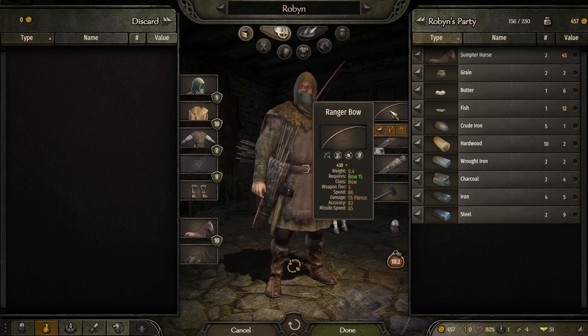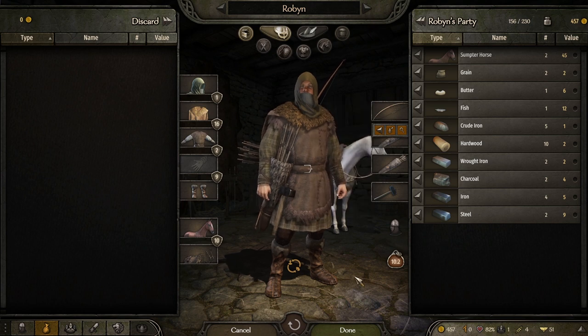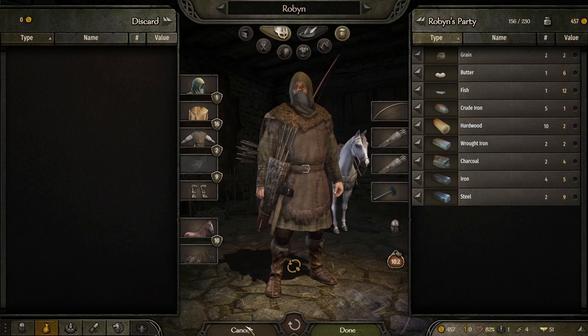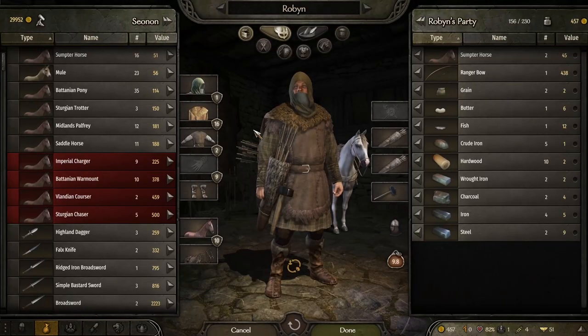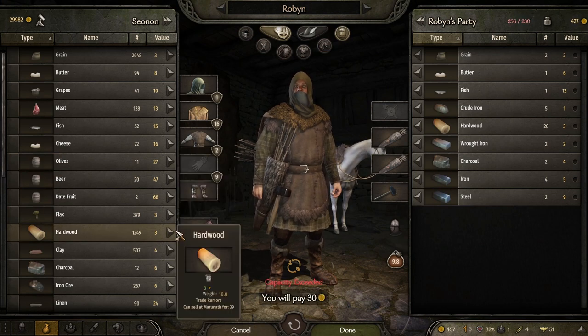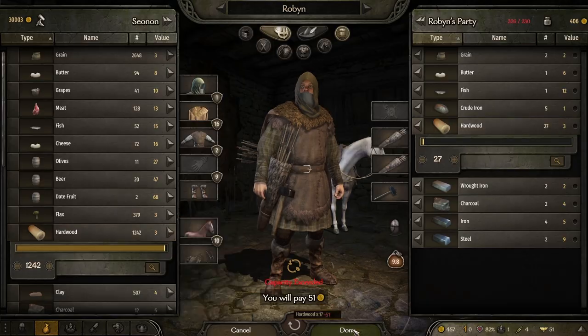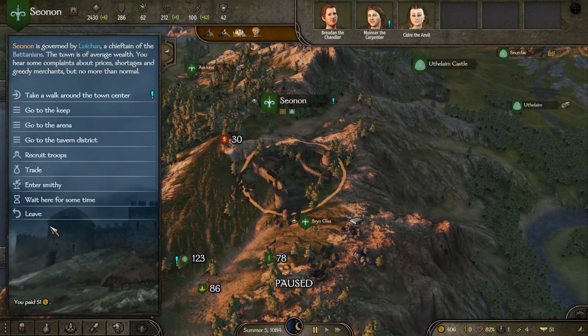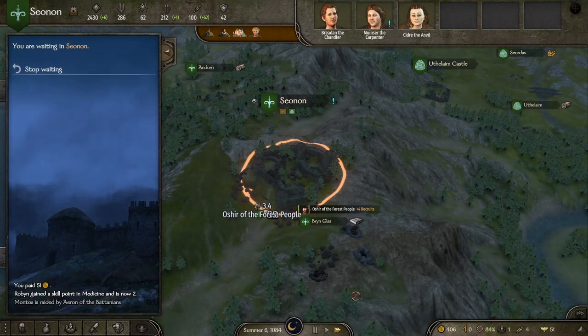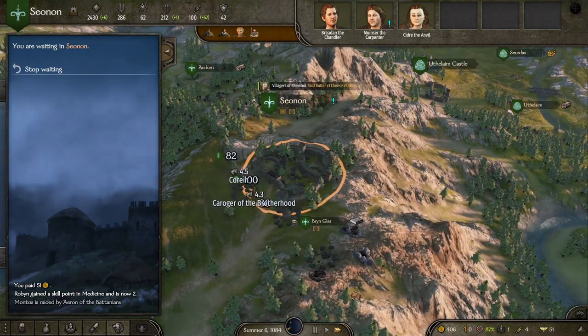I just made a terrible mistake — I can't use this ranger bow on horseback. What a stupid move on my part. Well, let's buy a little bit more hardwood so I can get Robin's smithing up. Let's wait a little while, get ourselves fully healed, smelt those guys down, hopefully get to level 25 in smithing, and then do a little bit more Robin-ing to try and get our team up.